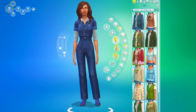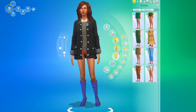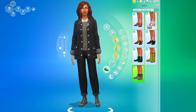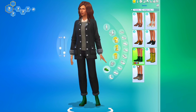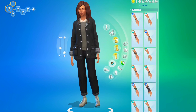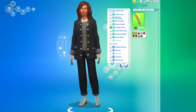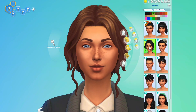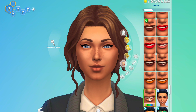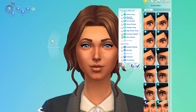Hi everyone, welcome back! Today we are in the Sims 4 again doing another CAS, but today I am doing cottage living outfits only — so just using the pack to create looks. As normally when a pack comes out I kind of just go through every swatch and make one outfit, but this time I actually wanted to make multiple looks with the clothing that's in the pack. For makeup though, I do use base game.